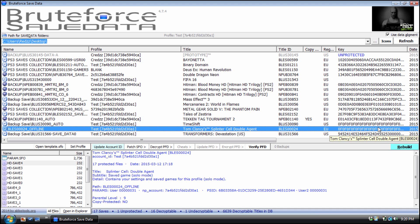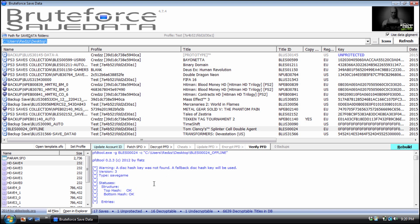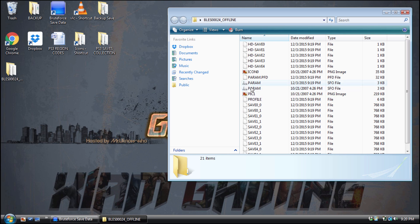I'm using Splinter Cell Double Agent and everything verified okay. After that, I go to the save on my desktop and click on it. There are two params in the save — it's usually the first one or the bottom one. You're not supposed to have two params in your save. That can be the number one reason why, even if you reassigned correctly and everything is blue, it still shows as belonging to another user or as corrupt on your PlayStation.